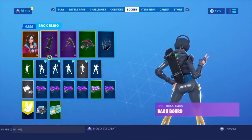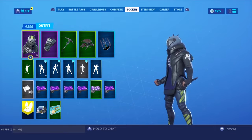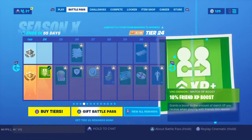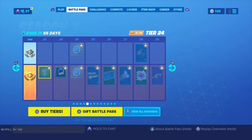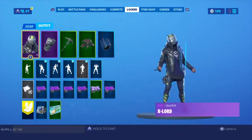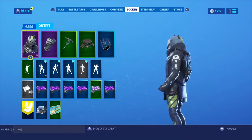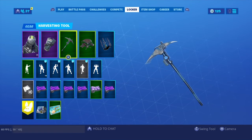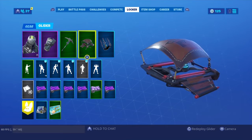Anyway, let's get on to the next one. The next one is the X-Lord skin. If we have the battle pass — of course I'm on tier 24, still working on those tiers. And I'm also working to get the Jaywalker unit. Here's his back bling — it does look kind of good with the black and the gray, and the pickaxe too.